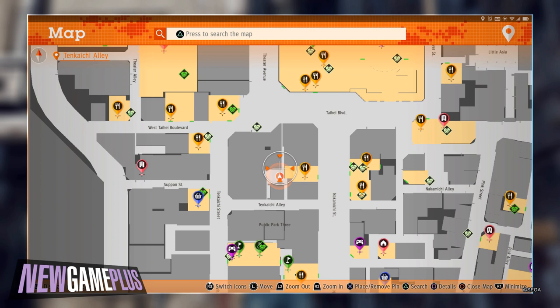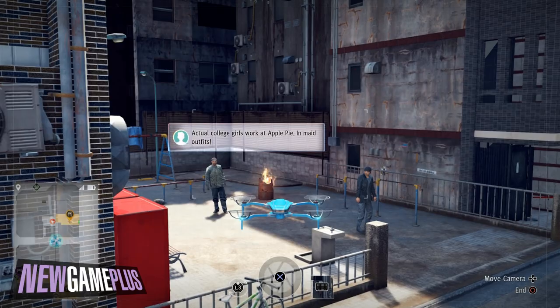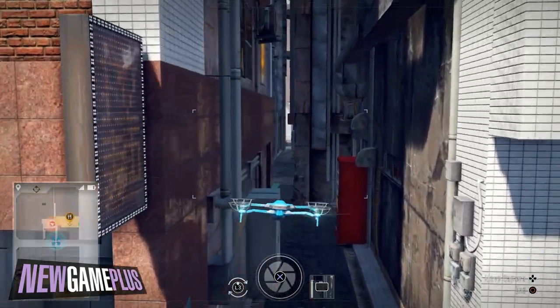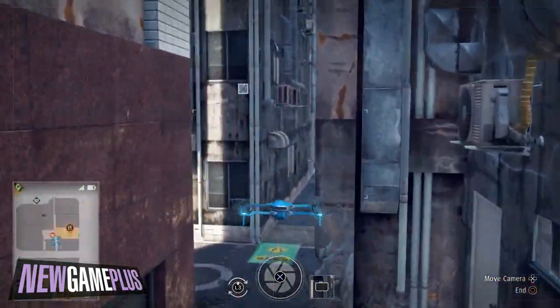Sixth code: this one is tucked away within Tankaichi Alley. Start by heading into the alleyway just opposite of Public Park 3. From there, look up just one story and you'd have found it.